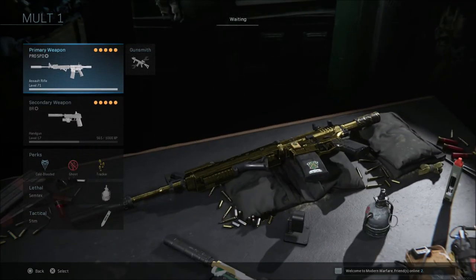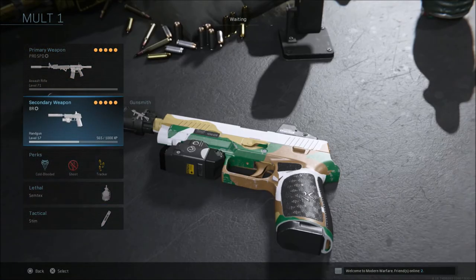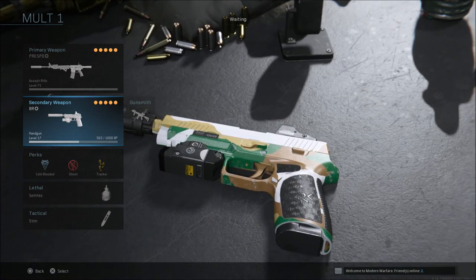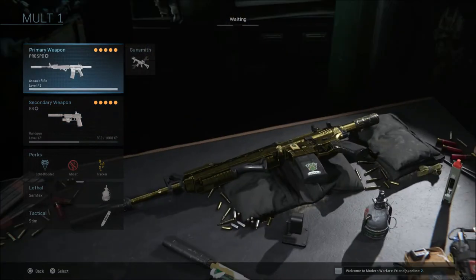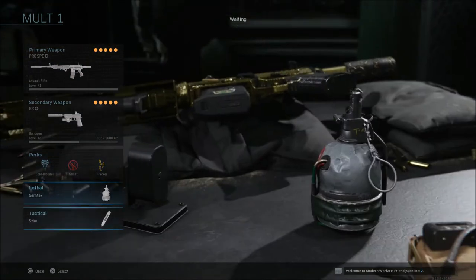The very first class I'm going to show you is pretty much my go-to M4 class over the last month or so. Now you can change the perks up, the lethals, the tacticals, the secondary, whatever you prefer to run. I really like this class in ground war. As you can see the perks are cold-blooded, ghost and tracker, lethal and tactical.